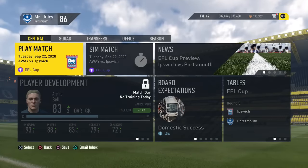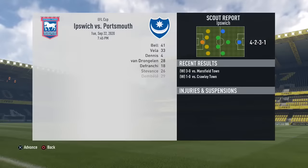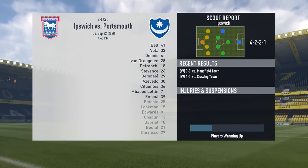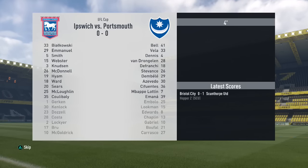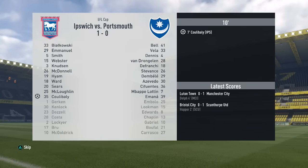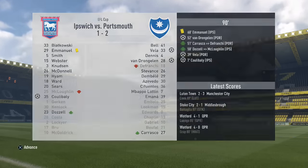The next game of this episode is in the EFL Cup away from home against Ipswich. We've got our second team lineup — an 87 rated player and a couple of 84s including the goalkeeper. We went 1-0 down but came back — Vela scores in the 39th minute and then Van Jongelen scores in the 52nd. We're through to the next round.